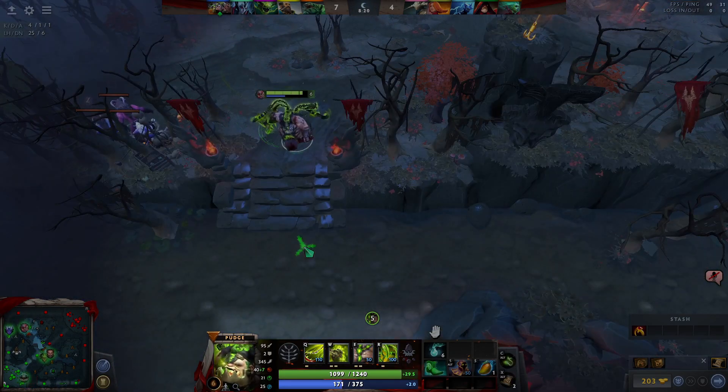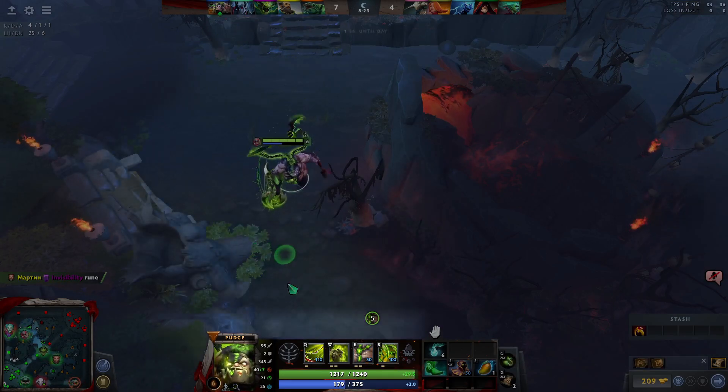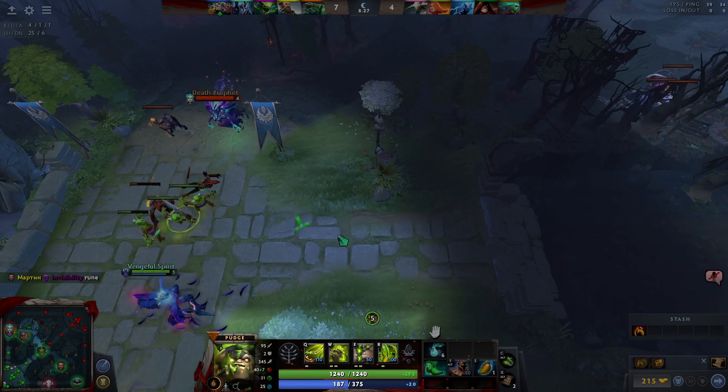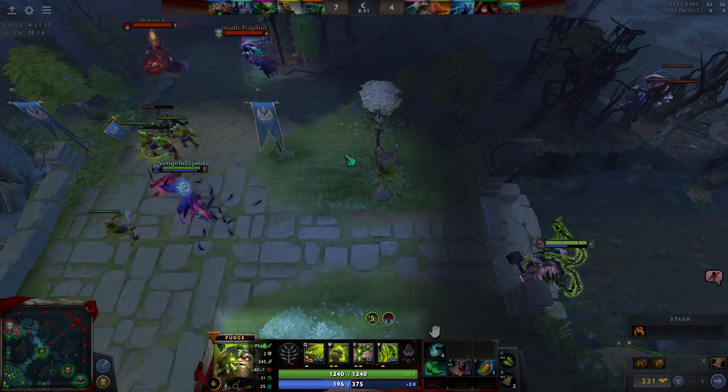Between the mini-map and the inventory is the hero display along with its abilities and status. An animated portrait of the currently selected unit is visible with your hero stat, what level you are, and the talents of your hero.